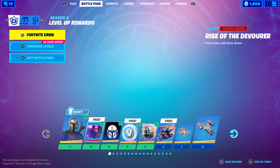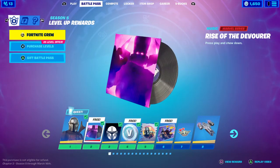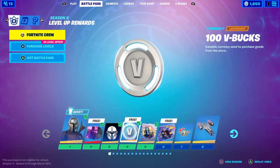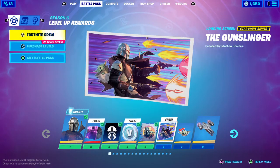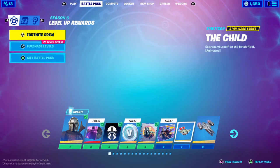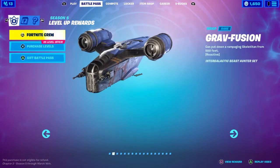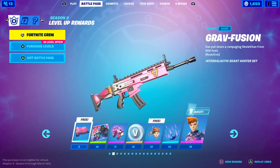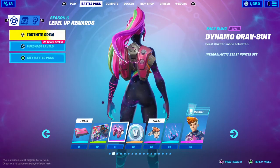On Tier 1 we get the Mandalorian — 'Valiant from the outer reaches of the galaxy.' Tier 2 you get 'Rise of the Devourer' Marvel series music. Tier 3 you get the Mandalorian helmet banner icon. Tier 4 you get 100 V-Bucks. Tier 5 the Journey spray. Tier 6 you get the Gunslinger loading screen. Tier 7 you get the Child emoticon. Tier 8 you get the Razorcrest Collider.